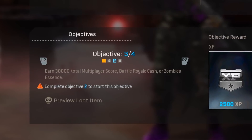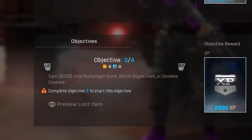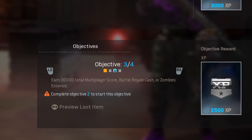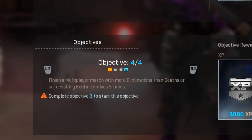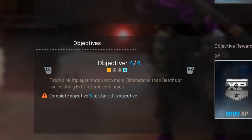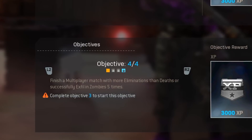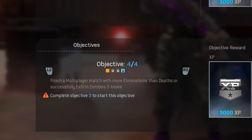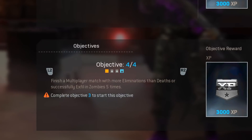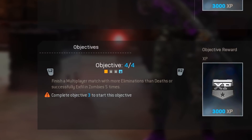The third objective to unlock the second Weaver skin is to earn 30,000 total multiplayer score, battle royale cash, or zombies essence — you can pick whichever you want. Then finally for objective four, I believe this will be for 200 COD points. It says finish a multiplayer match with more eliminations than deaths, or successfully exfil in zombies five times. The easiest option is just get more kills than deaths in one game of multiplayer, though you can also exfil five times in zombies if you prefer.